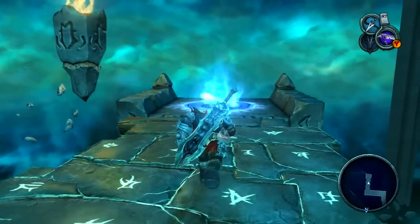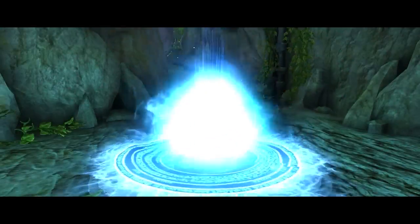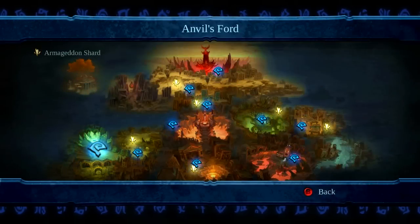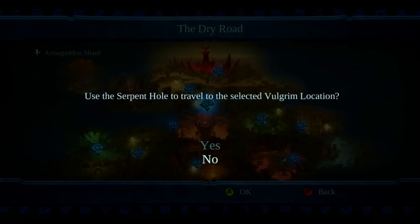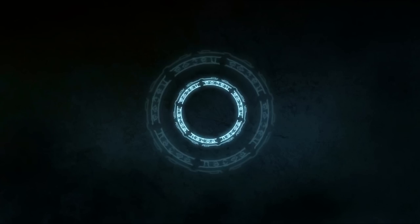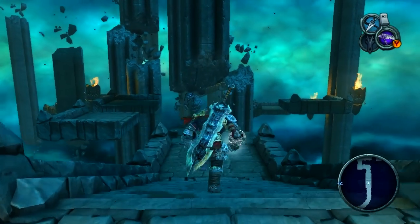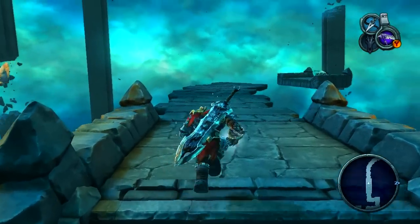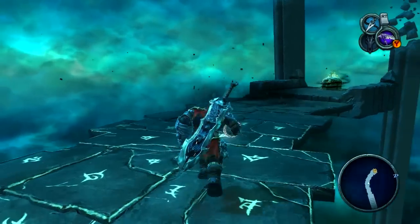I didn't really see a point to doing the zombie top hat fight, because it doesn't really help with the 100% complete playthrough. I know I've gotten a few chests here and there that I didn't need for 100%, but because they were along the way I got them anyway. That zombie fight was a bit too much out of the way for me to bother.